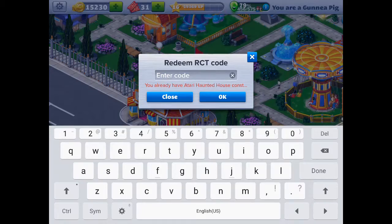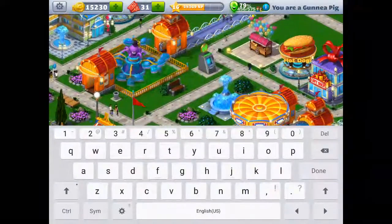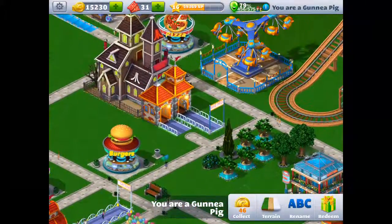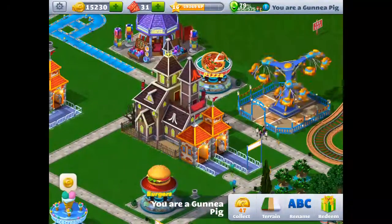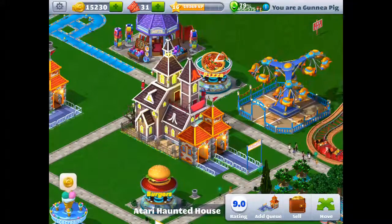But you'll literally have a haunted house pop up. Let's get rid of this keyboard. You can place it wherever you like, and then if you want to make some queues, put some queues in it. It's a pretty popular ride and it saves you $90,000, so why not?